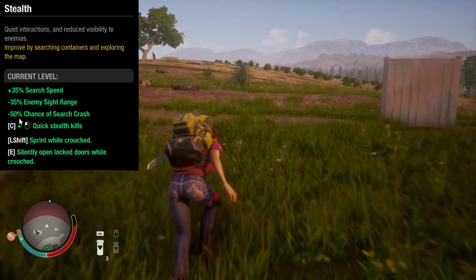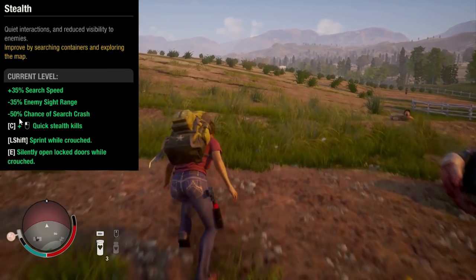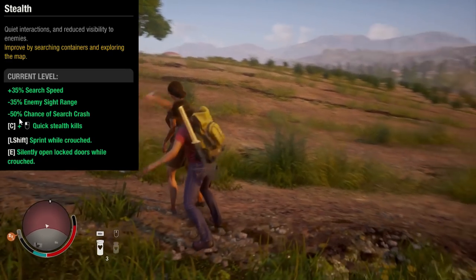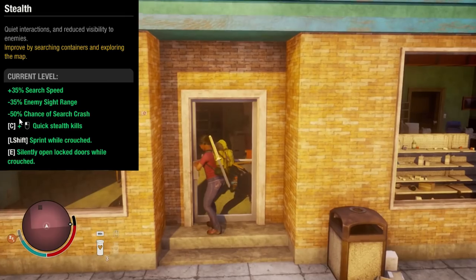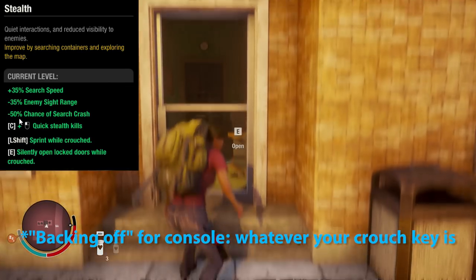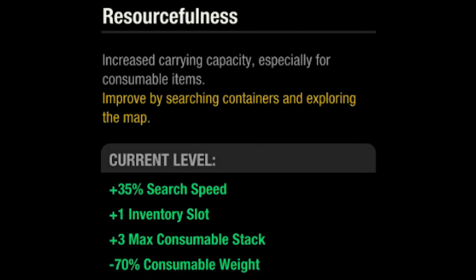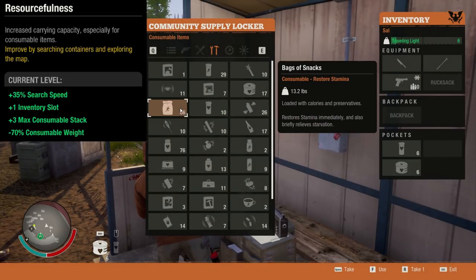This is the sprinting while crouched. Just crouch and use the silently open locked doors perk. Resourcefulness gives you an extra pocket, and you can have larger stacks of consumables.